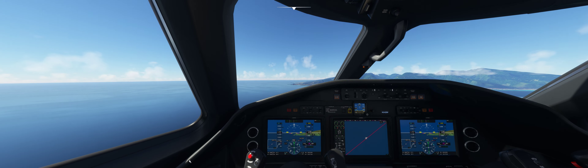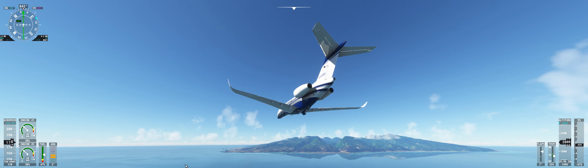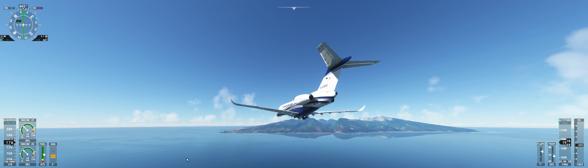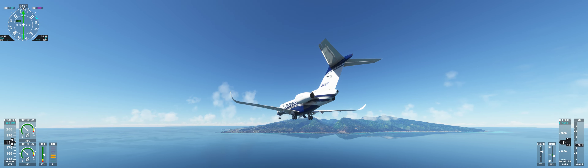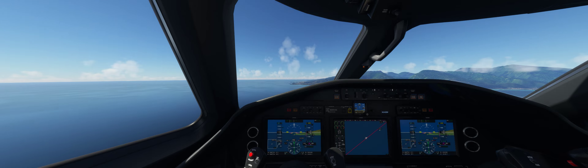Let's go outside. Gear. Cessna 3 Bravo Whiskey, 1-0-0-3 at 13. Clear to land runway 04. Clear to land 04, 30-0-Whiskey. Clear to land runway 04, Cessna 3 Bravo Whiskey. Another notch of flaps.